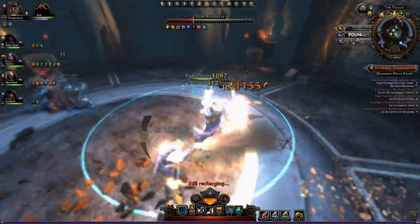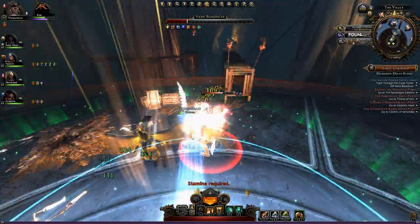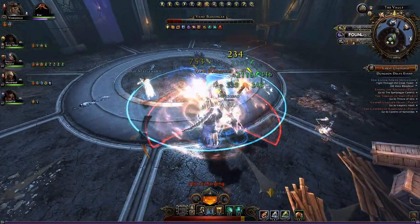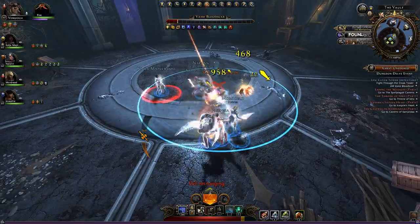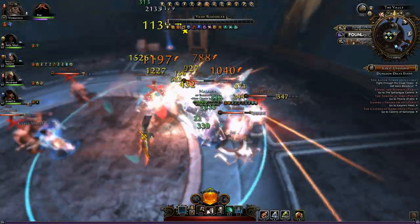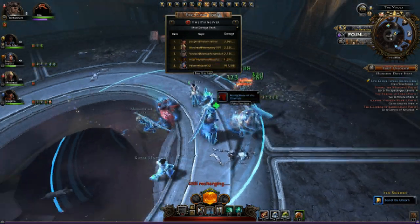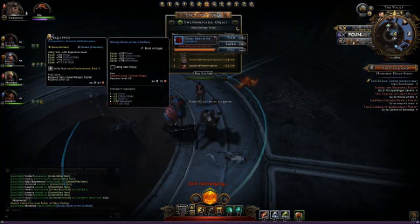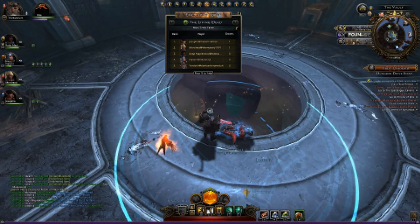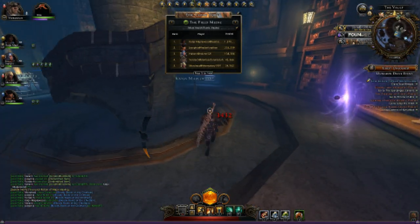Boss is dead. You get a big table full of who's done what. Most damage done, I come third - slightly behind the other great weapon fighter. That was my own fault; I didn't take chances when I should have done. However, most enemies slain, you'll see I'm right up at the top, because I'm concentrating on those packs, using my AOE abilities, getting rid of them so that the rest of the group can continue with what they're doing.